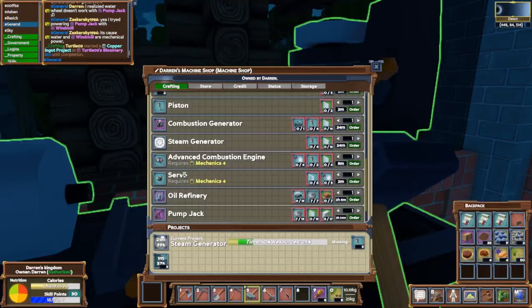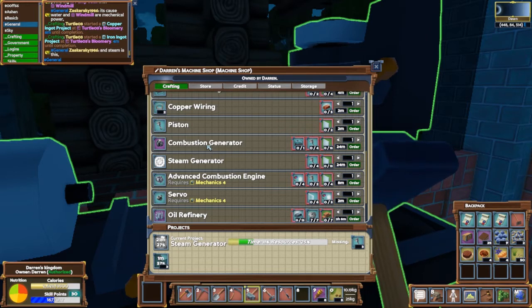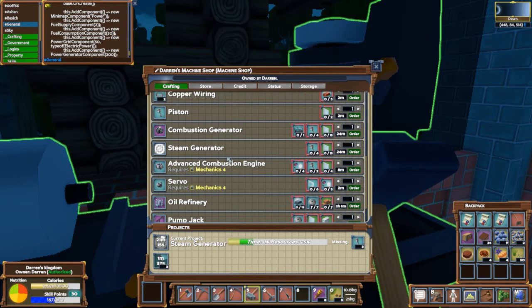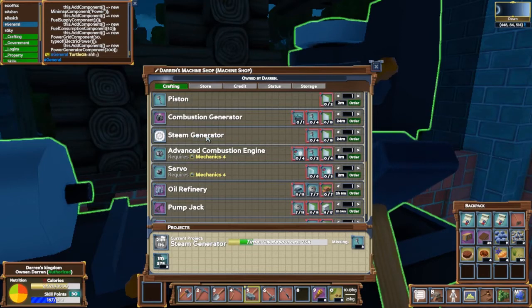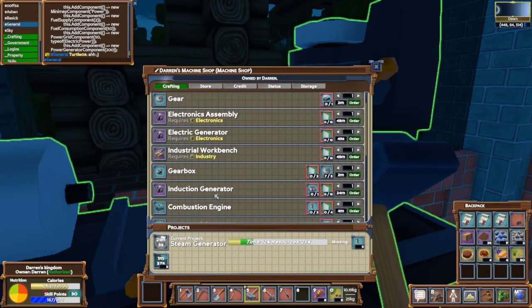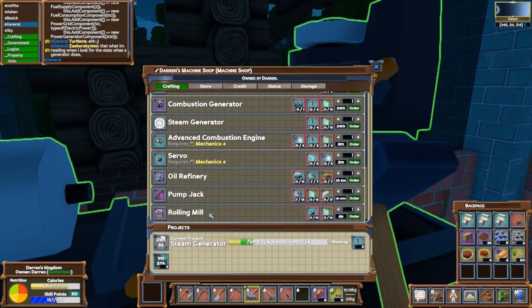Talking on the server, we clarified that a combustion generator generates mechanical power which won't work with the pump jack - it might work with mills or things that need mechanical power, like instead of a water wheel or windmill. The steam generator will work with the pump jack, and also an electric generator or induction generator would work too, but that requires electronics which we don't have. So the steam generator is what you want to get your pump jack running at the beginning.